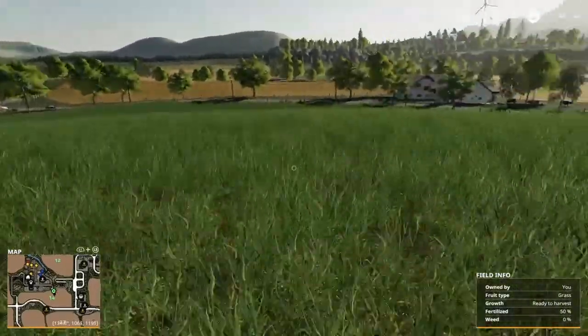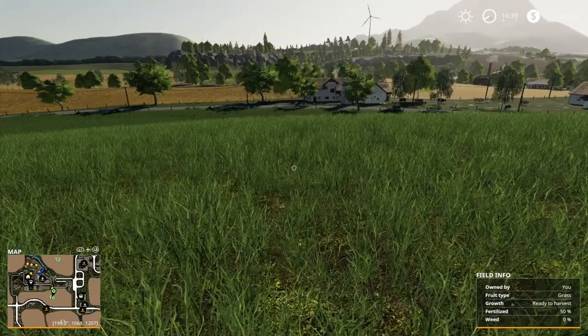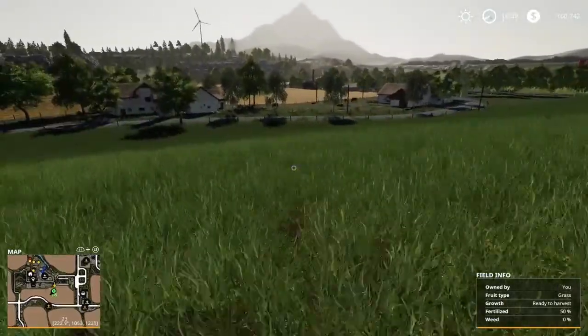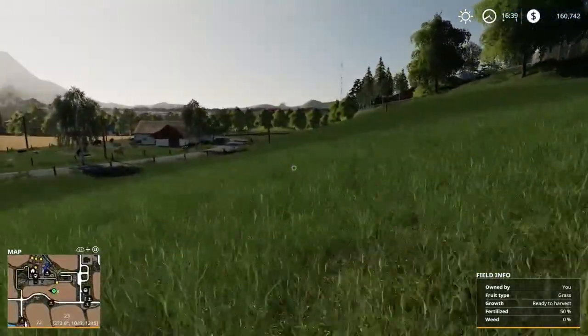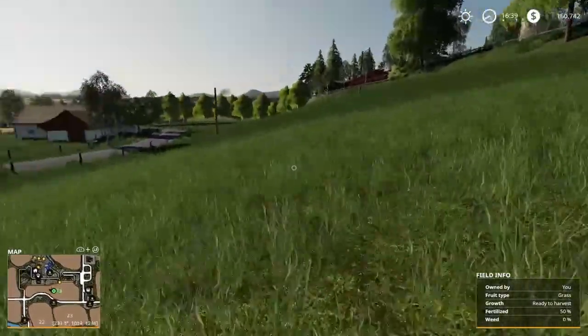All right guys, so we're here at our grass field and as you can see it's only 50% fertilized, but that's okay, it's ready to harvest. So we need to go buy a mower, wind rower, and a tedder so we can cut and ted it up, make hay and wind row it, and then we need a baler to bail it up.